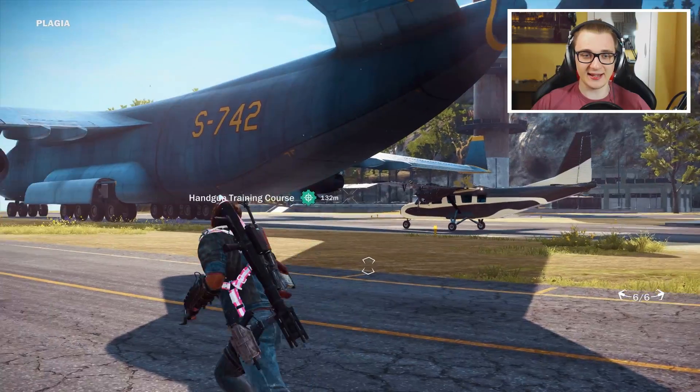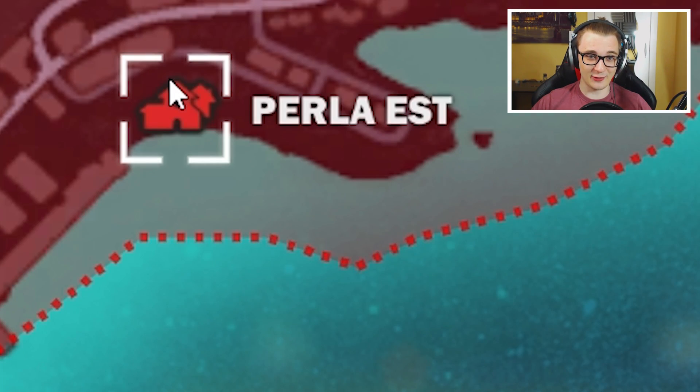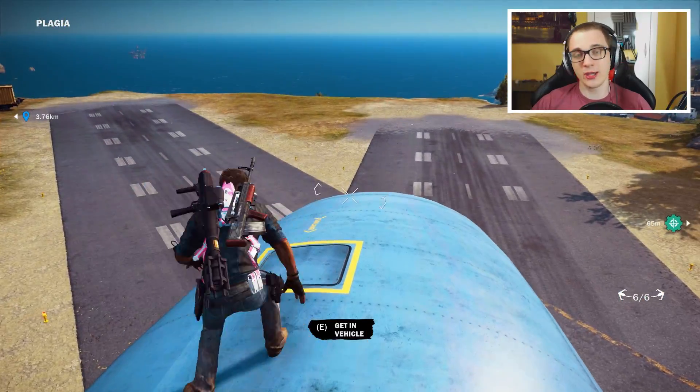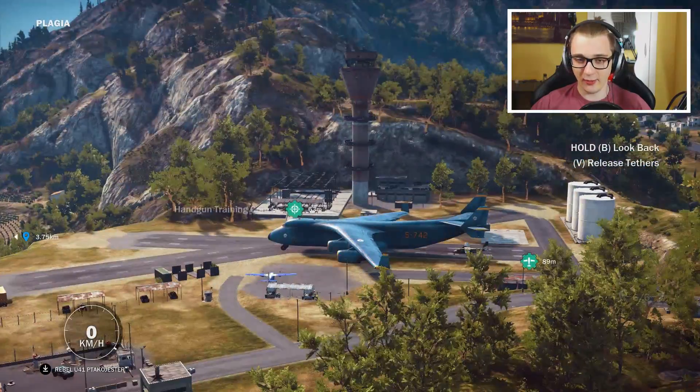I've combined those two - this stunt is gonna be our entrance, and we're gonna liberate the town of Perla Estate. That's where we're going, and this is gonna be hard because we've got to fly with a plane attached to the cargo plane, which you know it's not gonna go right - you can just predict these episodes now.